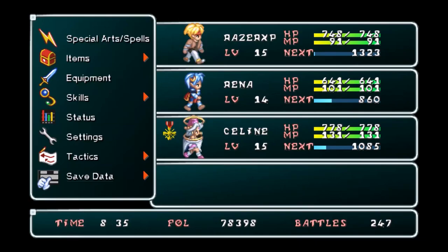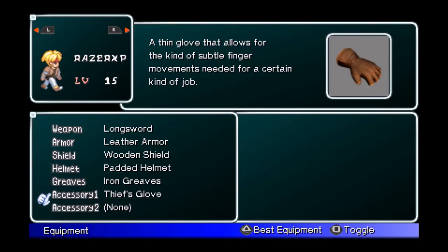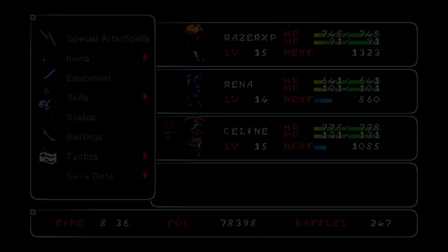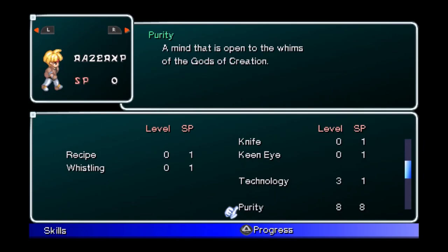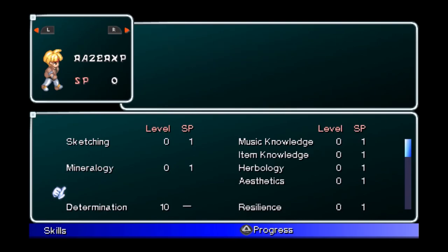What is up guys, Razor here. Welcome back to Star Ocean: Second Evolution for the PSP. So I need to recap last episode. In the last episode I got the thief's gloves - they cost me 40,000 fol. And I got 40,000 fol by putting points into Purity. We also got Determination in the last episode as well.